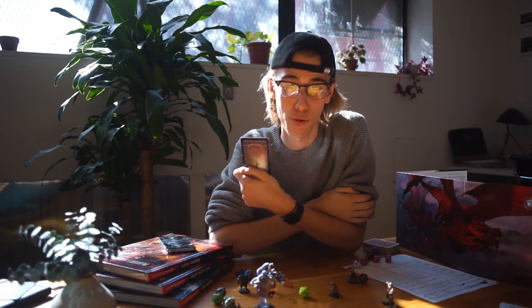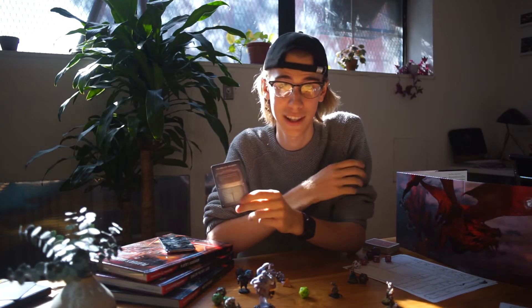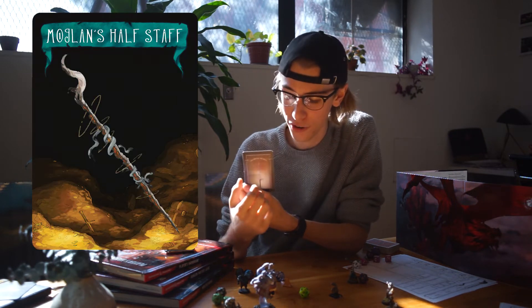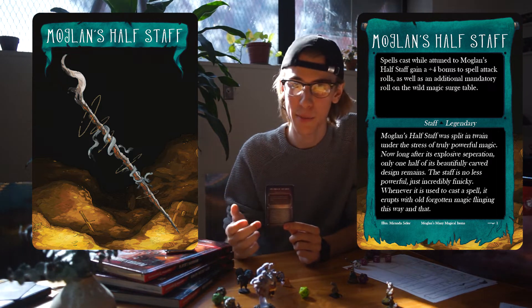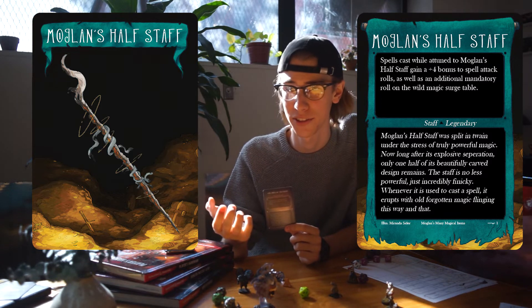So I created 50 brand new magic items — Moglin's Half Staff, the Sword of Shards, Blight, To Ash and From Dust, the Ironwoods Bat — and redesigned 10 of our classic items that we all know and love. On the front of every card you have beautiful art from both of our illustrators, and on the back of every card you have the stats right on the top, and on the bottom you have a whole bunch of flavor text telling about where the item came from or why it's magical.